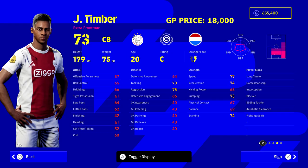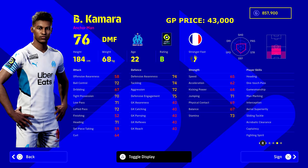Timber is Konaté's partner in crime at center back — 18,000 GP. This guy is probably one of the most OP players in the game, literally everybody has him. He's got all the player skills you could possibly want. You want to be boosting Timber up to about a mid-85 speed and around 82–83 acceleration to pair him with Konaté.